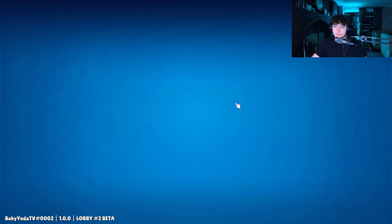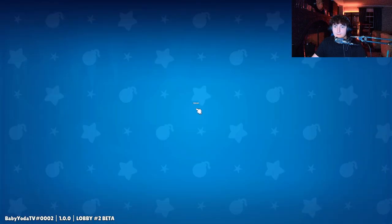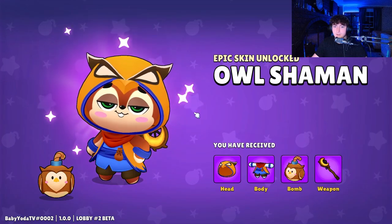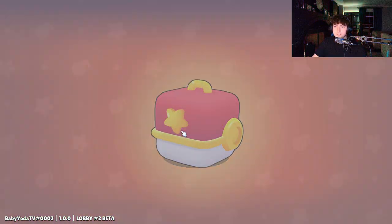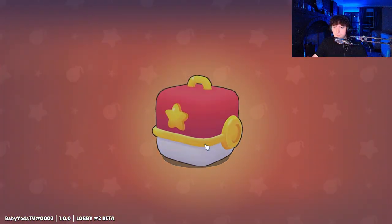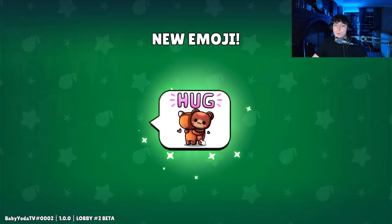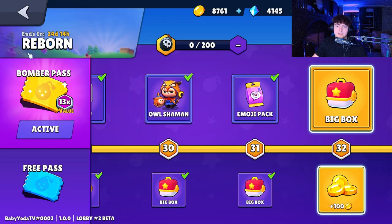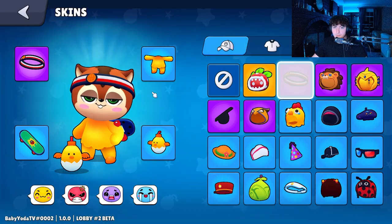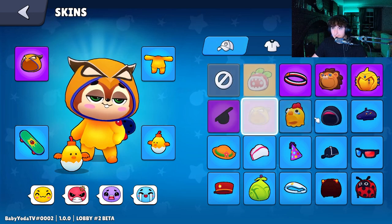The art style kind of reminds me of Brawl Stars - I've actually never played that game. Oh wait, is this a skin? Okay I think that's a character. I do like in this game that you're able to mix and match - that's so wholesome - because games like Stumble Guys don't give you that ability, and I think that would be such a cool feature to have.